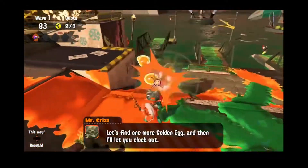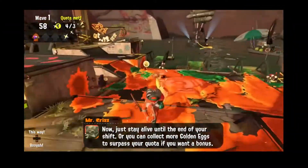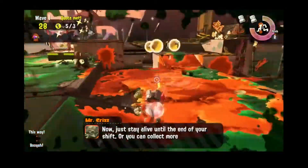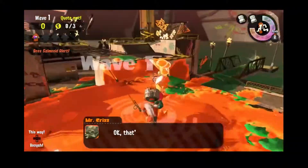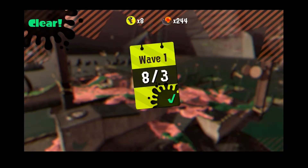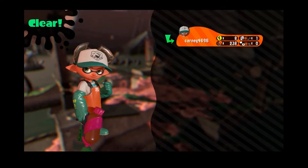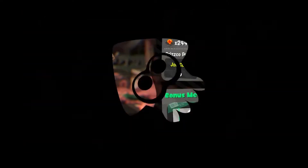You go through a tutorial explaining what to do: boss salmon pop up, you kill them, get the golden salmon eggs, and turn them in. There's a countdown for each wave and a quota of eggs you need to collect. There's also a second tutorial about each of the seven boss salmon types and how to deal with them. In the actual gameplay you go through three waves, and if you complete all three you're done.